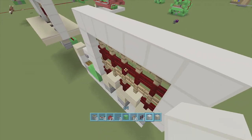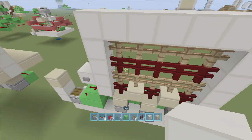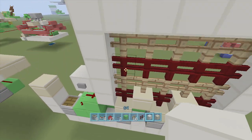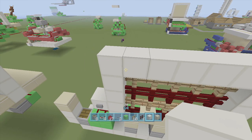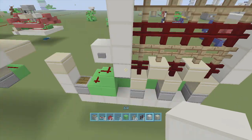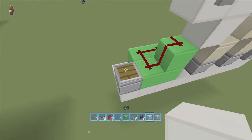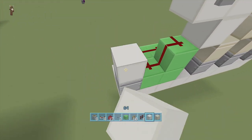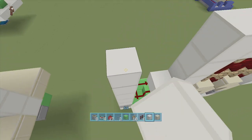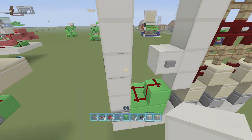Now we need to put our pistons up top. Mine is going eight blocks high — you can make it much higher if you want, but remember pistons can only push up to 12 blocks. This is already pushing six, so I could add another six if I really wanted to. Back over here, delete this and bring blocks up eight blocks above this piston — make sure it's the color of your wall. So one, two, three, four, five, six, seven, eight — exactly eight blocks.